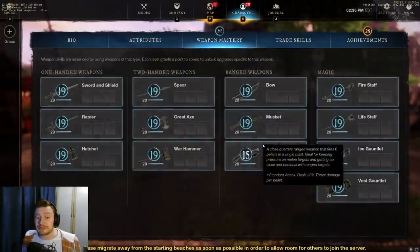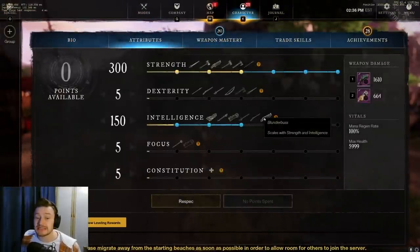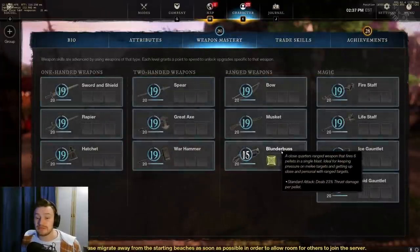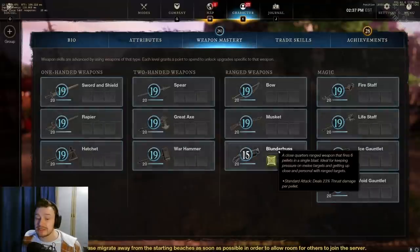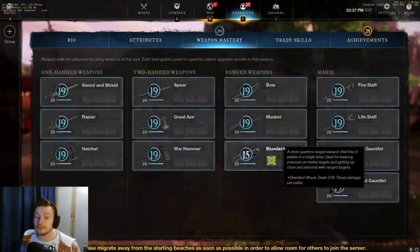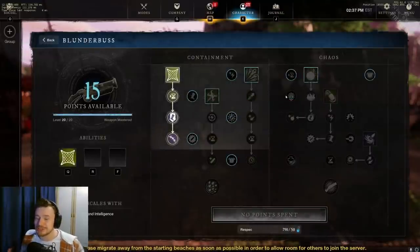It's worth noting that the Blunderbuss scales off both Strength and Intelligence — Strength is the primary stat and Intelligence is the secondary. The weapon deals 23% thrust damage per pellet, so with six pellets that adds up significantly. Being a thrust damage weapon, similar to the spear, it will be excellent in expeditions and mutations against mobs weak to thrust damage.